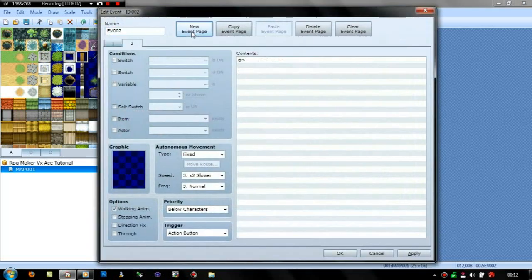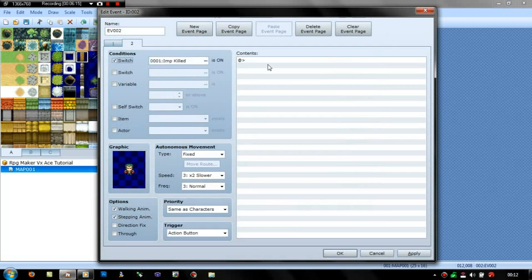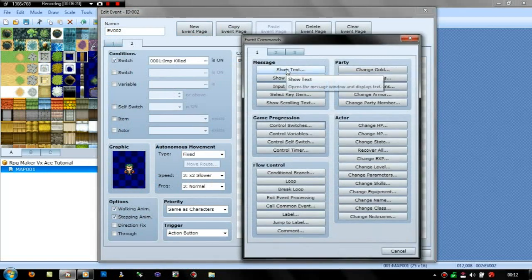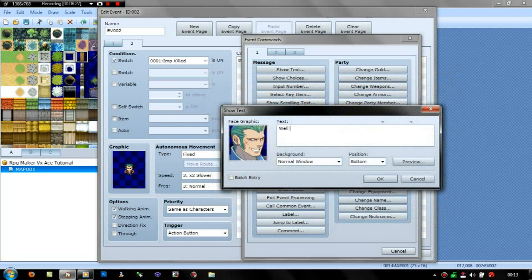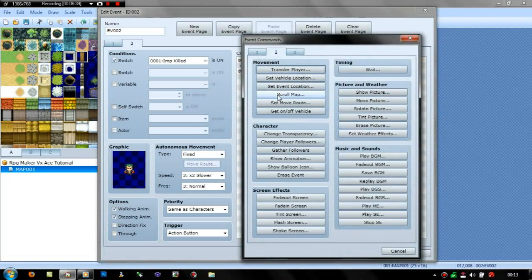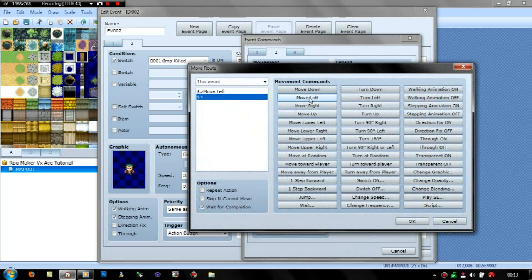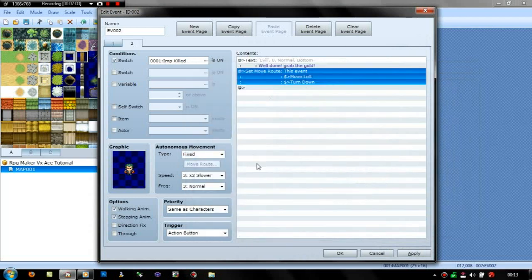You'd create a new event page on this guy with the same graphic — if you don't put a graphic, he'll disappear, so it's important to have the graphic. And then put the switch 'imp killed' on. Then when you talk to him, he'll just say something like 'well done, grab the gold.' And then because he's in the way, what we'd need to do is set his move route on this event — just move left, then turn down. I don't want 'wait for completion.' And then that should be it.